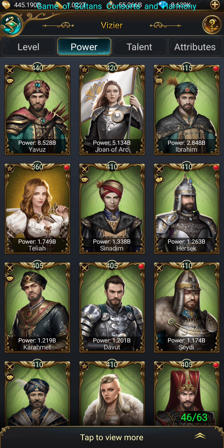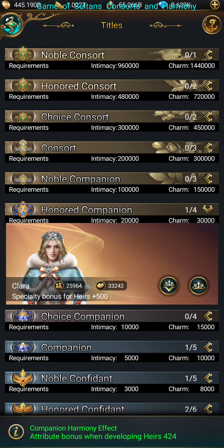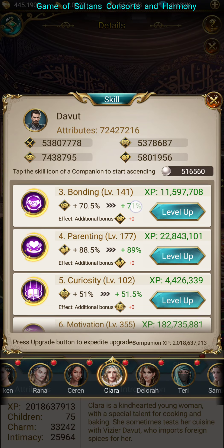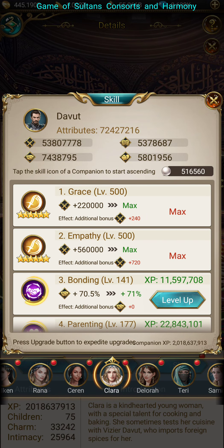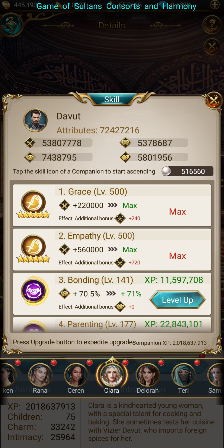Now that we've covered companions, you can see that goes for other attributes as well. Plus, you have this extra bonus here — these are just point bonuses, these aren't multipliers, they just add extra power from their specialty.